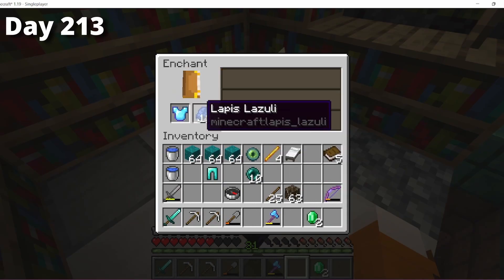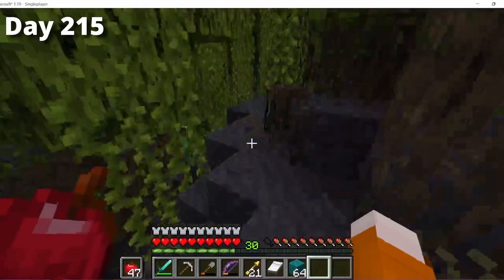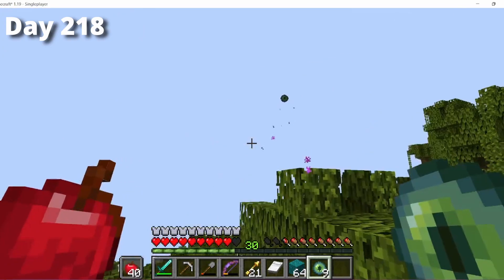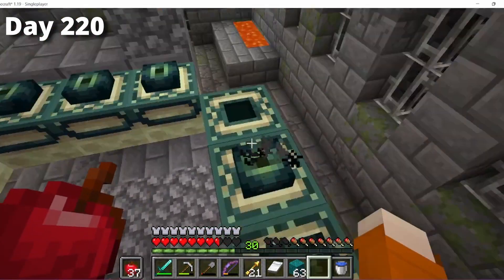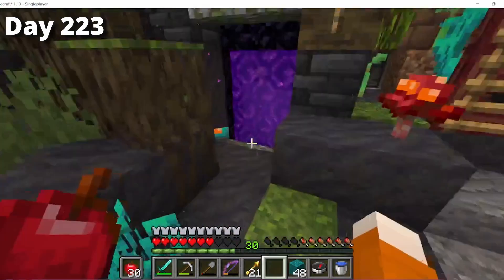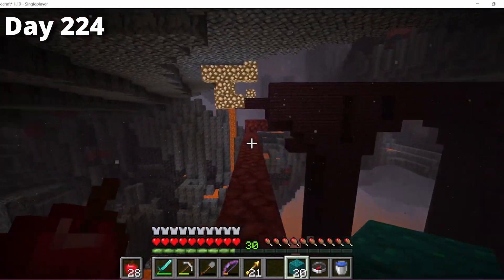Then I gathered everything I'd need because it was about time in the series to go fight the dragon. After getting some food and a bunch of blocks, I headed off toward the portal. Of course I got lost along the way, so I had to use some eyes of ender to stay on track. None of them broke and I made it to the portal, but I was one eye short of the 12 needed, so I had to go all the way back home to go into the nether and walk the eternity to where the fortress is.